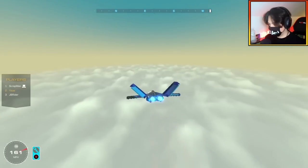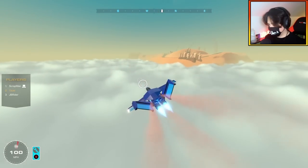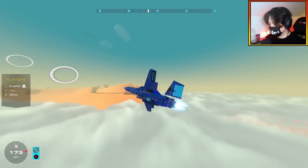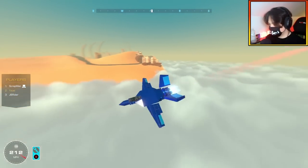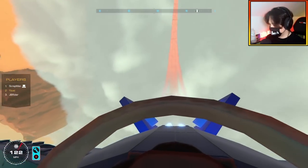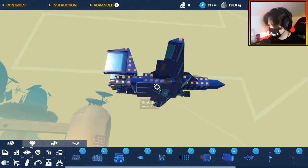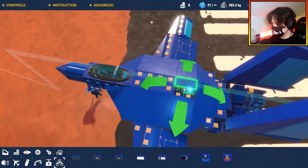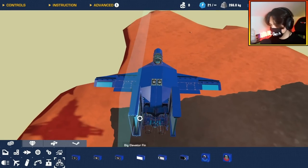It flies a lot differently with the swept wing. I might actually need some ailerons for my tail because look at that roll — especially in first person, I'm going to be so dizzy. Actually, you know what? I think it's okay. This is very sci-fi, this plane. I'm just starting to realize how sci-fi it is.